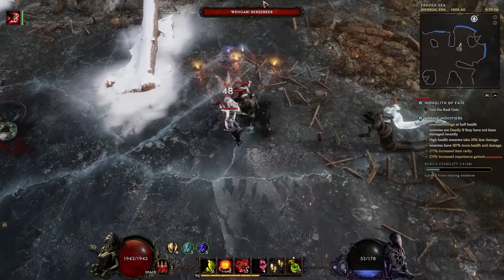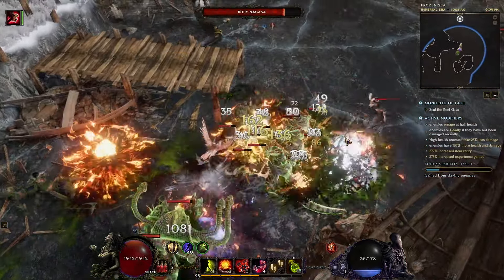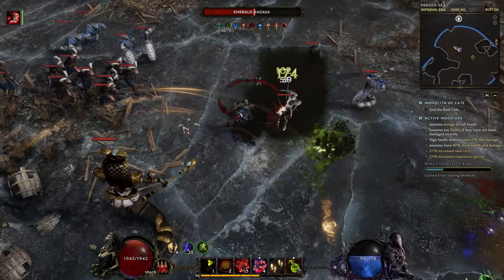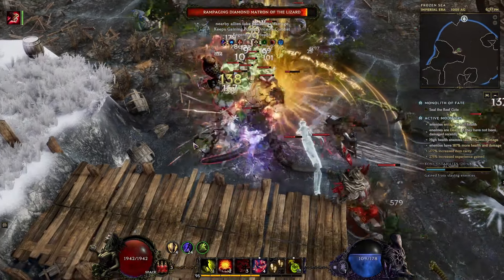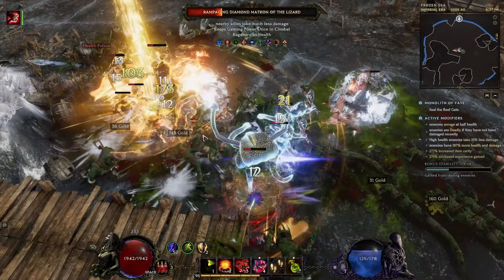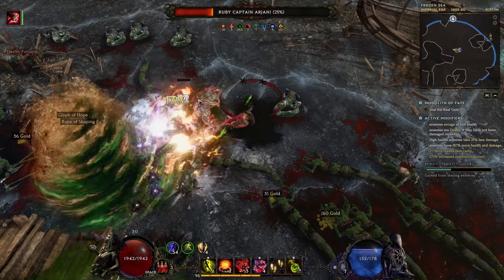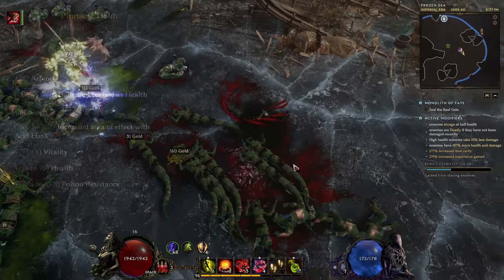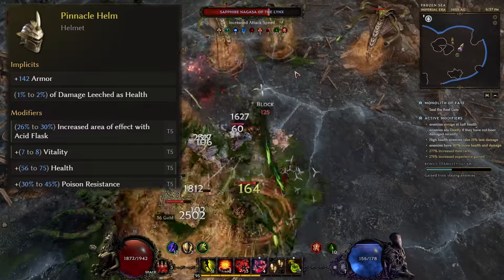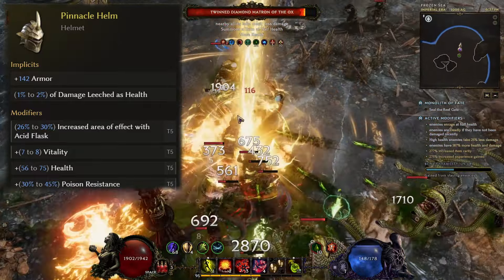Some gearing traps to avoid: we don't want things like flat throwing damage — it does nothing for us, as does throwing damage increases, as poison doesn't deal throwing damage, it deals poison damage. Damage over time, poison damage, or things like generic damage while holding a dagger is okay, as is throwing attack speed as that means more hits. For the helmet, the pinnacle helmet is best for leech. If you get leech elsewhere, you can instead use throwing speed, poison resistance, or just some other damage base.